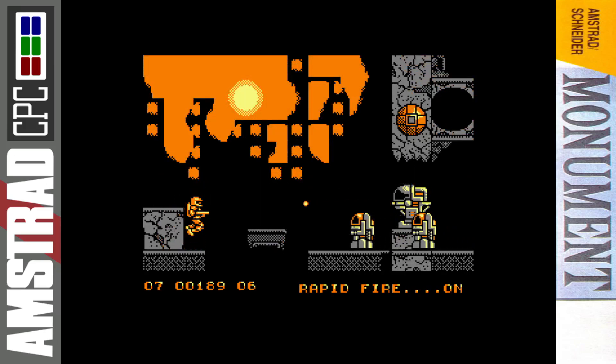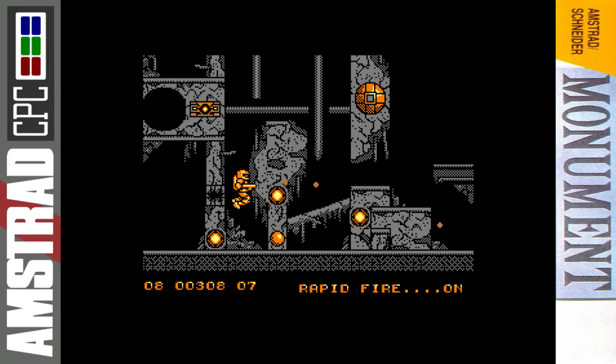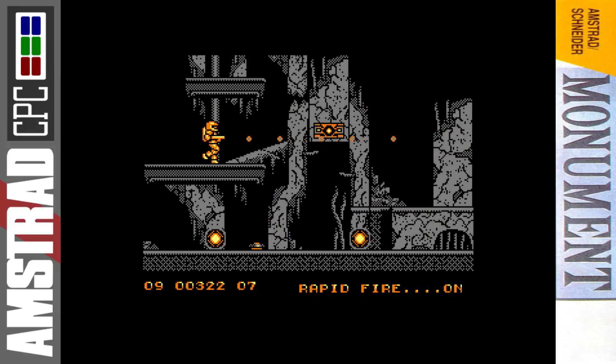There's the first power-up — rapid fire. You keep that power-up throughout the game as long as you don't die or pick up another one. So you've got R for rapid fire, T for triple shot which is pretty good, G for guardian — a circular thing that buzzes around you and homes in on enemies — and I for invincibility, but you lose your current weapon power-up when you pick that one up.